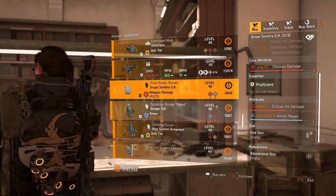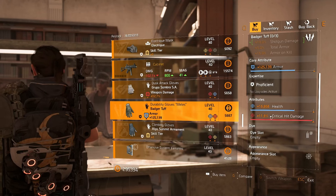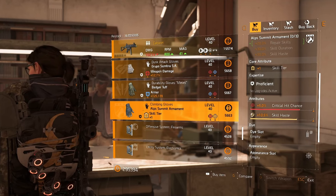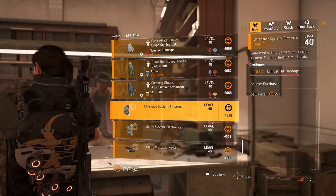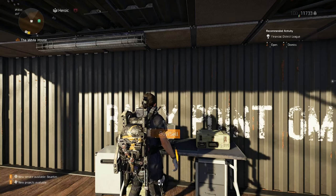There's some Grupo gloves with crit hit damage — not sure why you would ever use the gloves though, but they're here if you need them. There's also some Badger's Tuff gloves with crit hit damage — maybe you're doing a crit chance/crit damage armor build. Then there's an ALP set of gloves with skill haste — these could be pretty good, but there are better alternatives available.